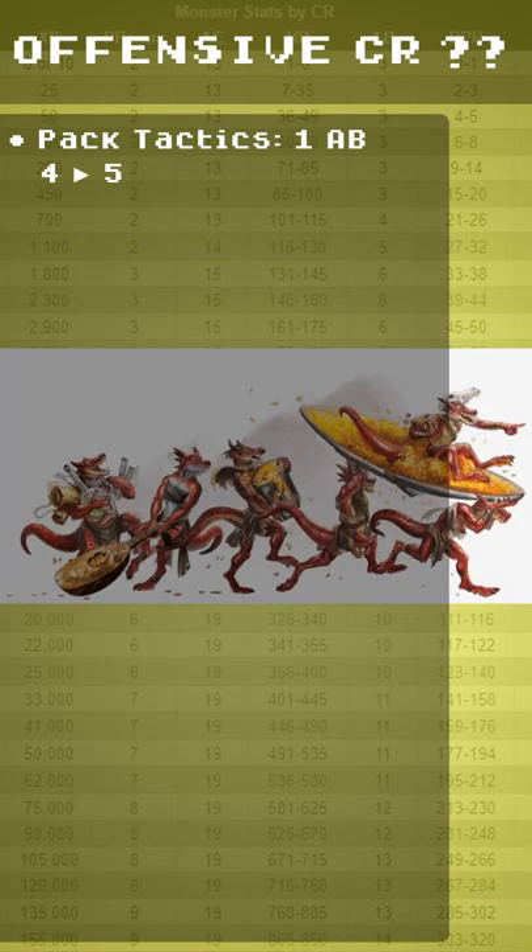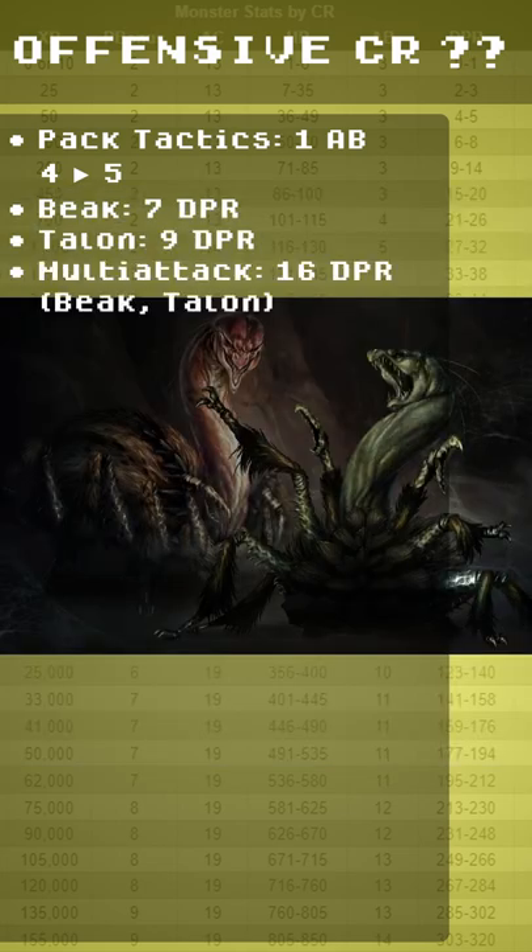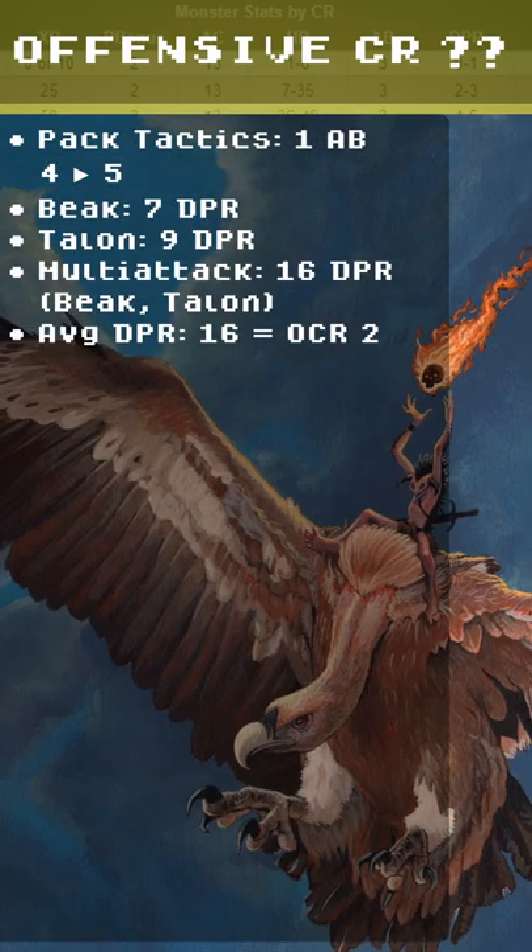The Offensive CR comes from Pack Tactics: 1 attack bonus. Beak: 7 DPR. Talon: 9 DPR. Multi-Attack: 16 DPR. The average DPR is 16.